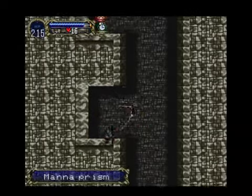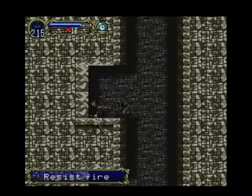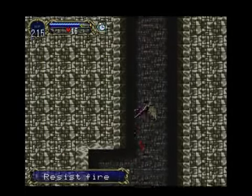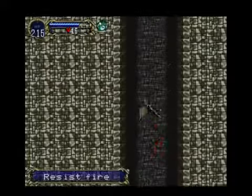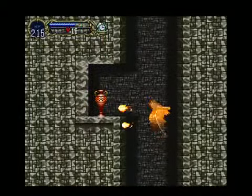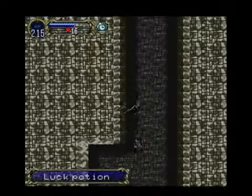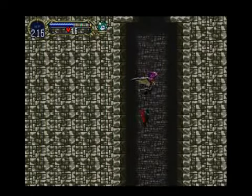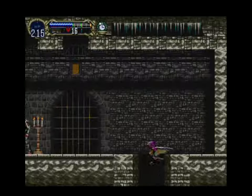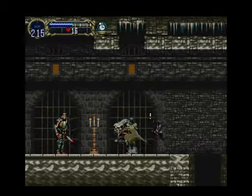Ooh, what's this? This is a mana prism, I think I've seen those before. This is resist fire, definitely have one of those. This is a shaft, alright. Lucky potion, or luck potion - is that like a permanent increase, or is that just like a one-time short-term buff? I haven't been here before, so this is nice, let's take a look at what's going on.